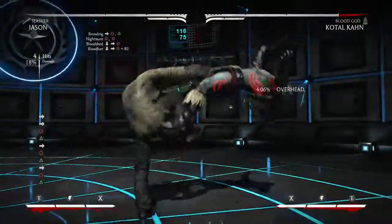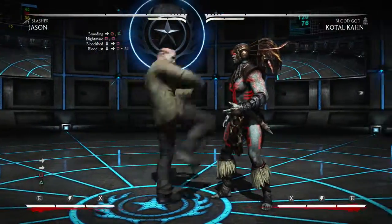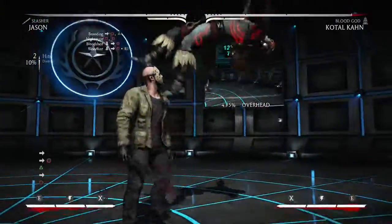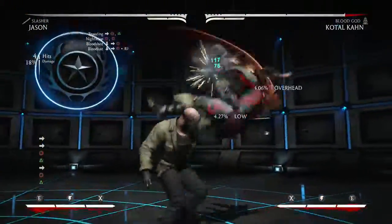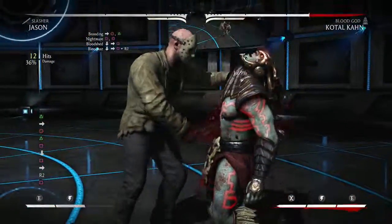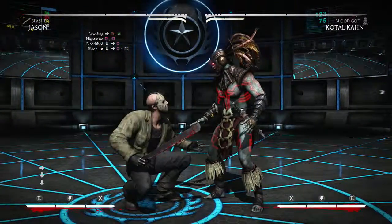When we put it all together, you'll get 36% damage with the Bloodshed, or into the Blood Lust which will give you 40% instead of 36% damage.